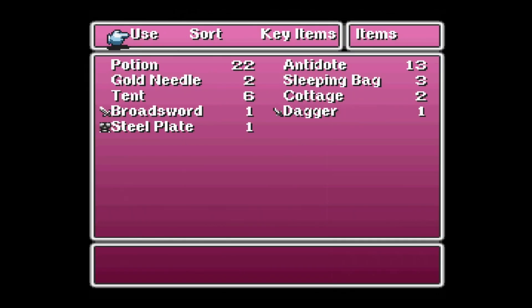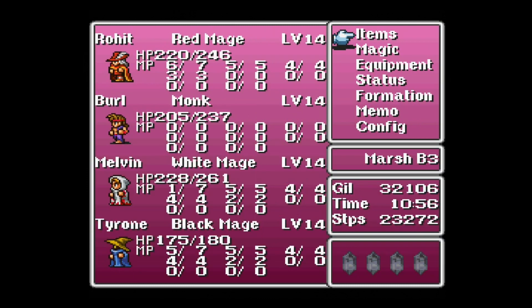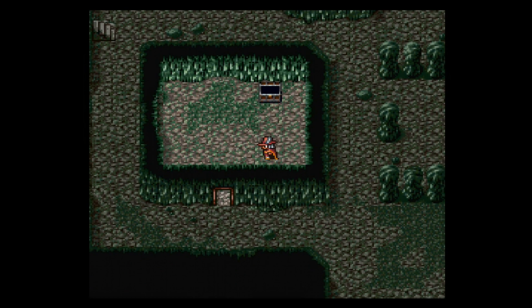We found a steel plate here — armor made of thinly hammered steel. I didn't even realize you could click on it to see who could equip it. I need to play with the menus a little bit more. I don't have a warrior, knight, or ninja, so the steel plate will just be selling fodder. Let's keep on trucking, friends.